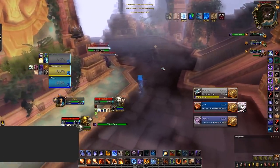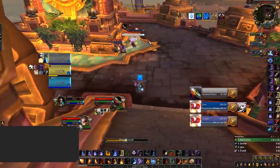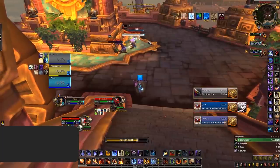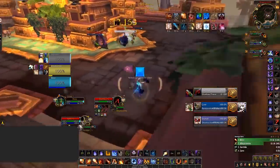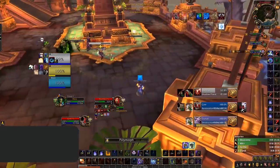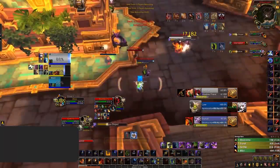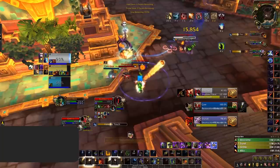A Rogue Mage Priest opener is always important to generate initial pressure. Here we see Alessia set up triple crowd control — a sap on the priest and cheap shots on the shaman plus the warlock — allowing Marrow to get a clean follow-up sheep. However, it breaks due to mind-numbing poison proccing, which is devastating for the RMP as they would have otherwise had a good opener. Later on, Marrow secures a full sheep on the shaman whilst pressuring the shadow priest. However, the shadow priest does a nice fake cast, allowing him to master spell his shaman out. Marrow once again lands a resheep shortly after, salvaging the pressure for his team.